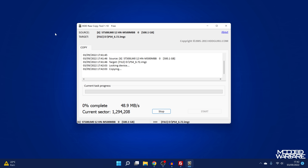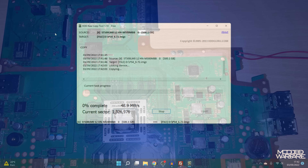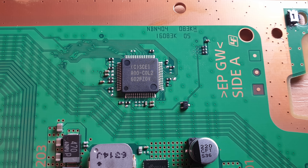Now we come to the hardest part - backing up the syscon, the firmware on this chip on the motherboard. The only way to get at this data right now is to physically remove the chip from the board. This is why you run the risk of bricking your system - if you're not able to get the chip back on properly, or if you use too much heat and damage the chip while removing it. This is kind of the point of no return.